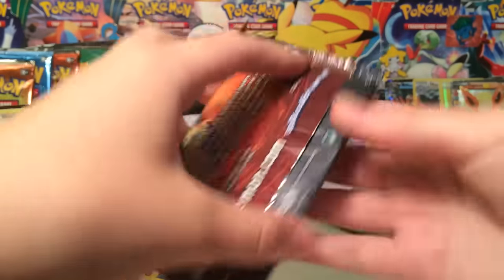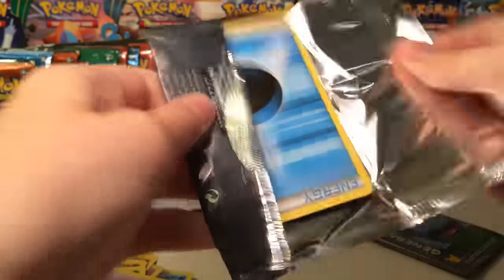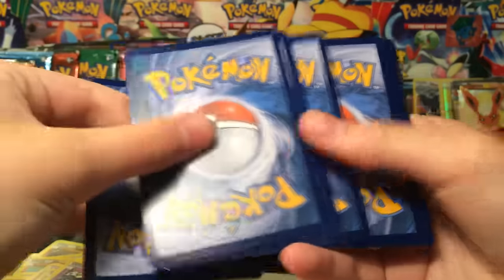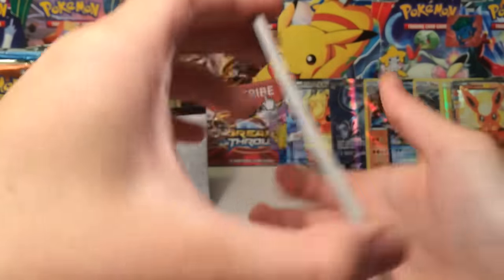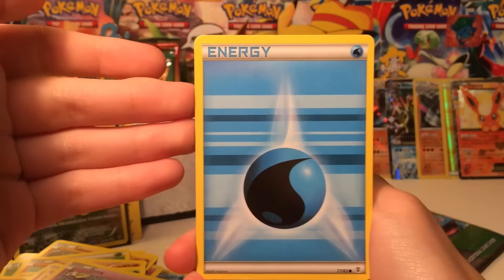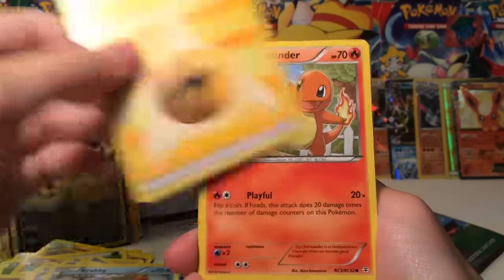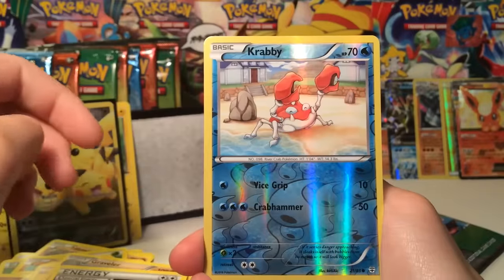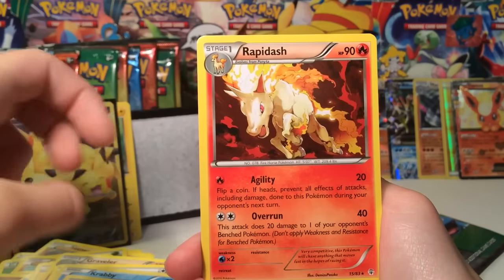Oh my gosh. Alright guys, two packs left. Hopefully things start to cool down because I don't think I can handle it anymore. This is by far the best part of this box. We have a Water Energy, a Gastly, Krabby, another Lightning Energy, Charmander, Graveler, Double Colorless Energy — three Energies in that pack. A Krabby, Altaria, and a Rapidash.